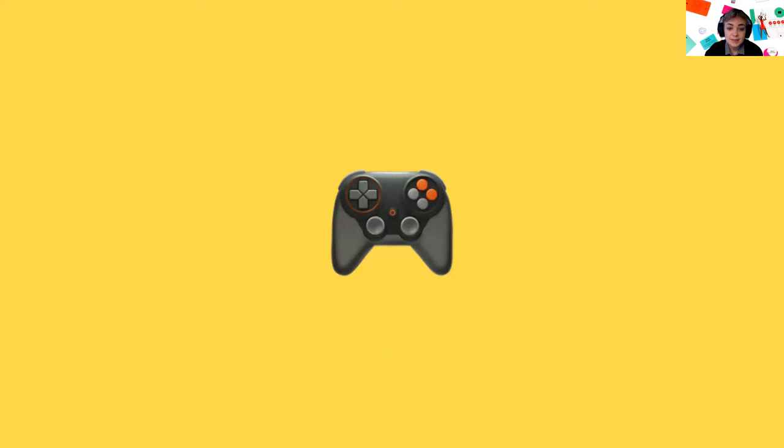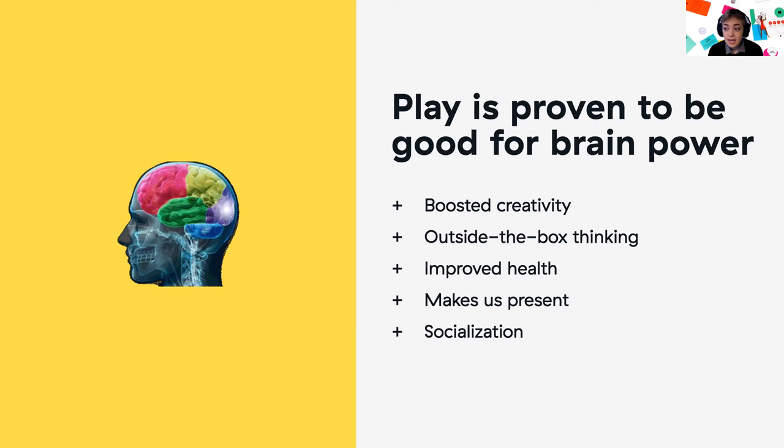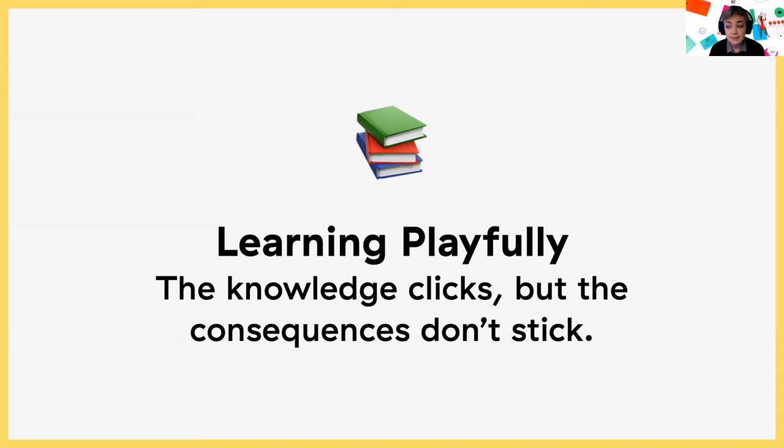We thought: let's bring this into our teamwork process, because again and again play is proven to be good for brain power — it's how we learn, explore, relax, and connect. Studies show play allows us to take novelty and use it to adapt, become more flexible, and have a good time. There are normally two options: learn painfully through hard experiences, or learn painlessly through books and mentors. But we believe there's a third option — learning playfully — a shortcut that lets you experience failure in a safe, simulated space, so the knowledge clicks without the consequences sticking.